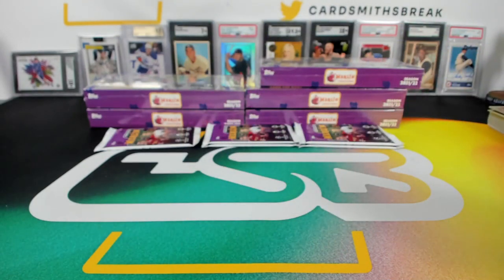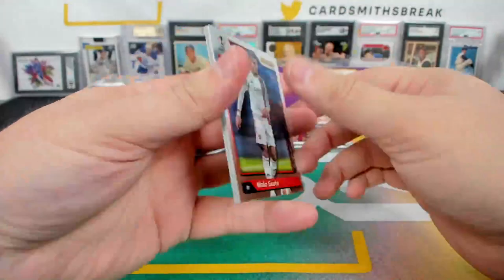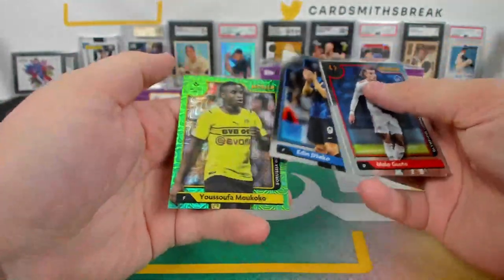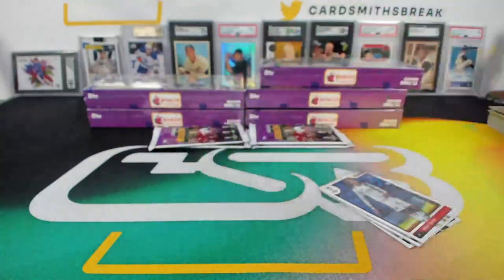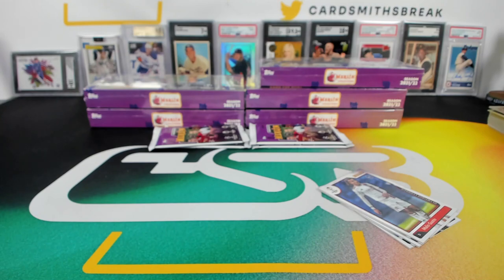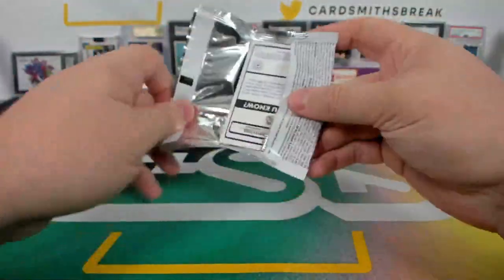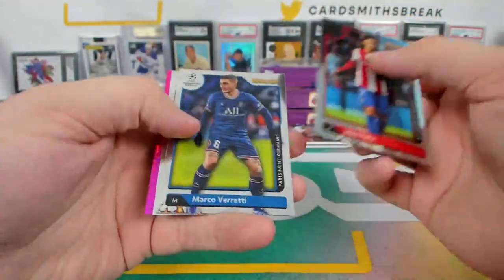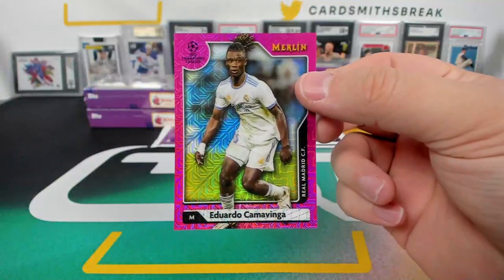Then Holland — happy! There is gonna be Bowman Soccer, yes. Finally a numbered thing. It's Moococo green mojo — big mon, 90 of 99! I don't know — Camavinga, the pink mojo thing. I really like the base this year, the /275 — I really, really like the design.